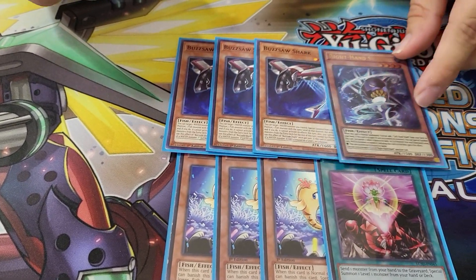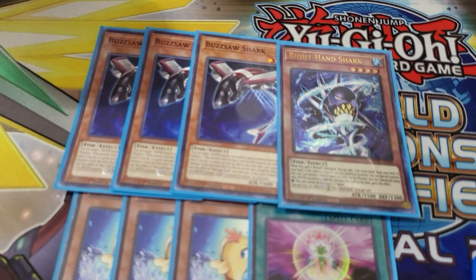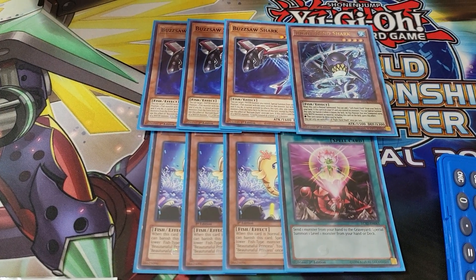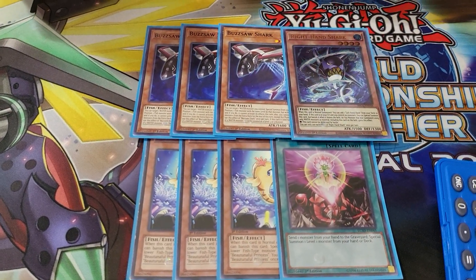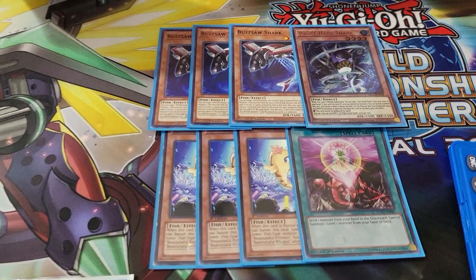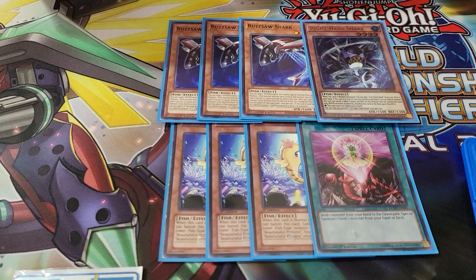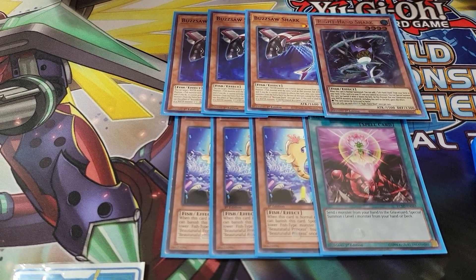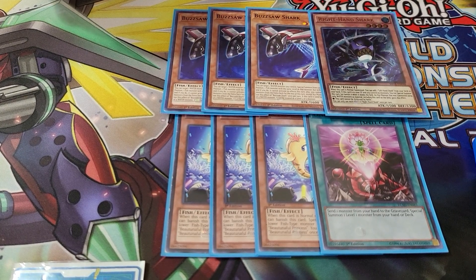We play one of the new cards called Right Hand Shark. This is going to be my main target now for Buzzsaw Shark. Basically what he does is whenever I control no monsters, I'm able to revive him from the graveyard onto the field. And if I use him as an XYZ material for a water monster using two water monsters, that XYZ material gains the effect that it cannot be destroyed by battle — which we'll get to later.